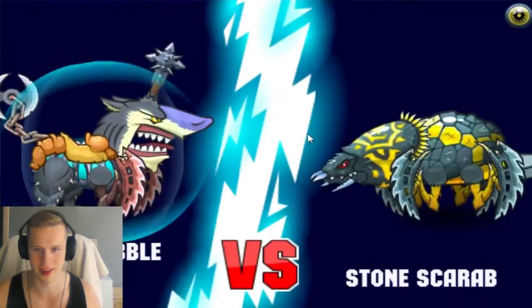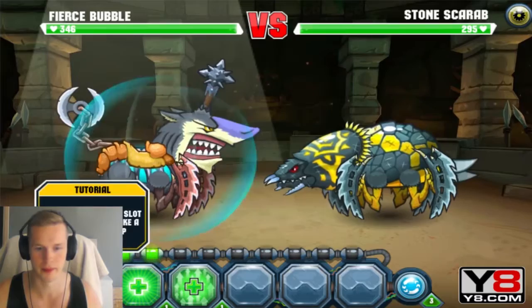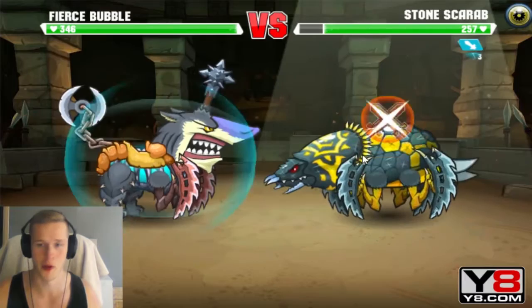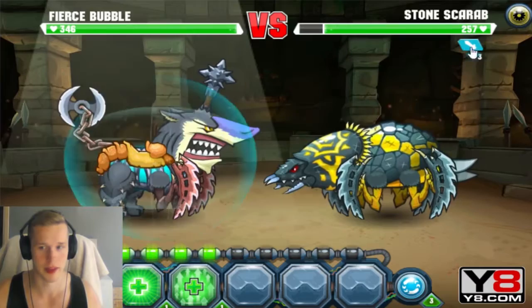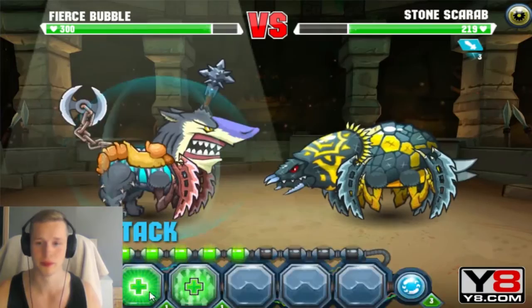Fear Screwball - okay they look awfully, awfully similar, those guys. There's a notification to open a new slot for skills, but I'm not even wasting my money right now. He's preparing for something dirty - I would definitely need a shield right now because he's gonna hit very hard. Boom, 46 - not bad. But they look awfully similar, those guys.